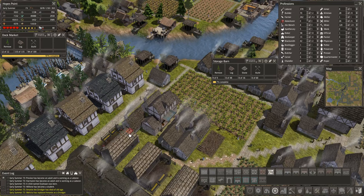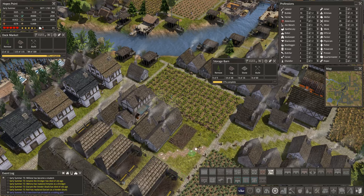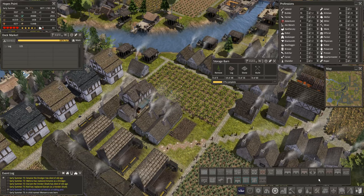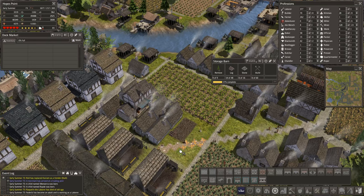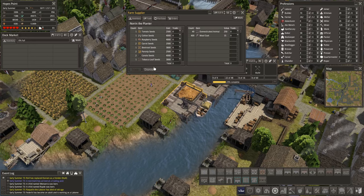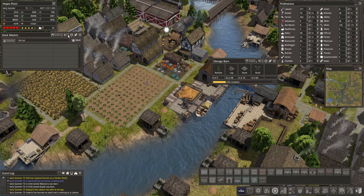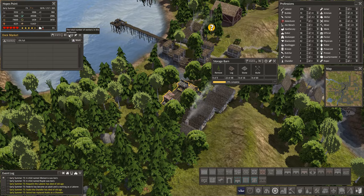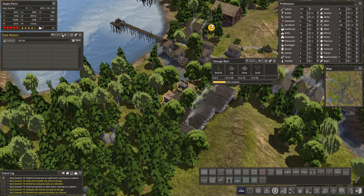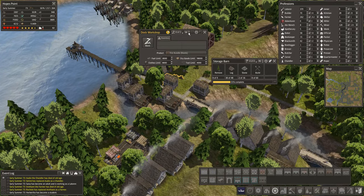Let's get some more roads going on in here. Can I put one here? That's a brick road - negative, need key roads. Can I fit one through here? Nope. This is ugly - let's get rid of it. Dock market is done! Let's get six people here - six people ought to go get that supplied well enough. Dock workshops - let's get two people working those.